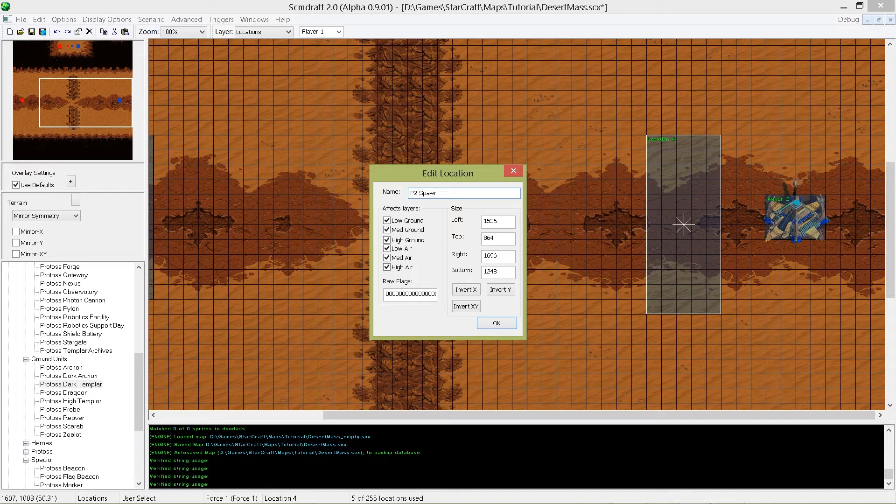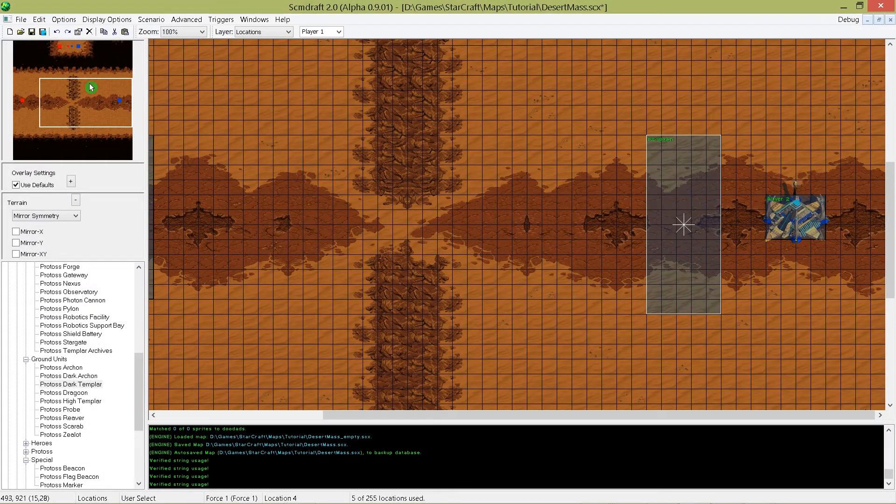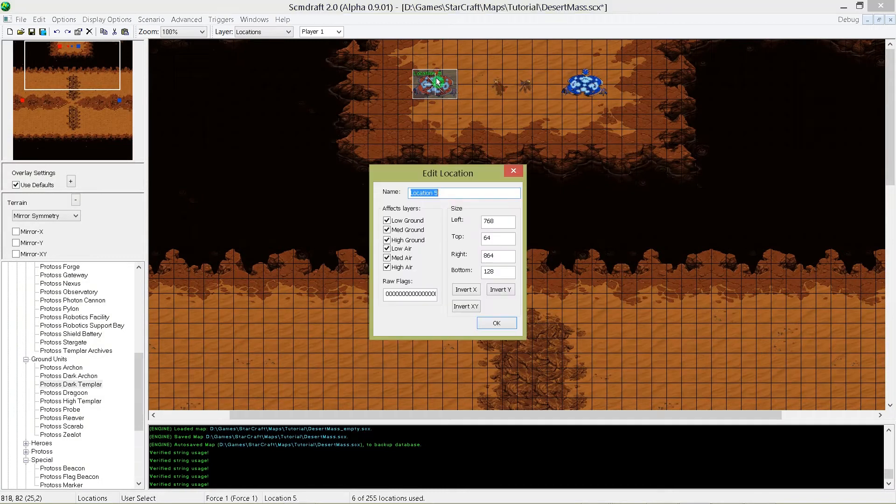I always try to name my locations with a synonym that fits the purpose, so I will later have it easier to find my locations when it comes to trigger setup. Now we need two more locations for our mass control area. Create a location over the Protoss beacon and call it p1 mass. Do the same for the other location and name it p2 mass.